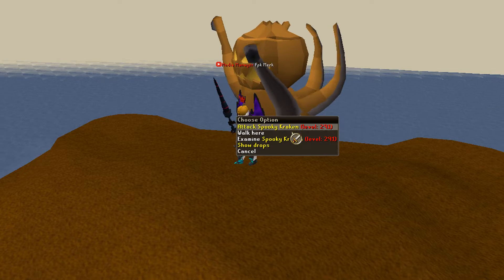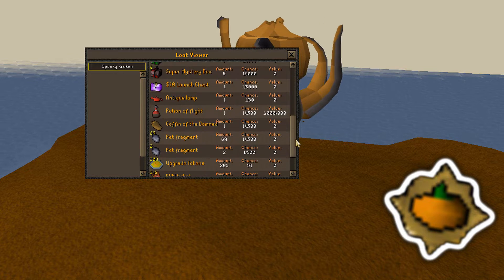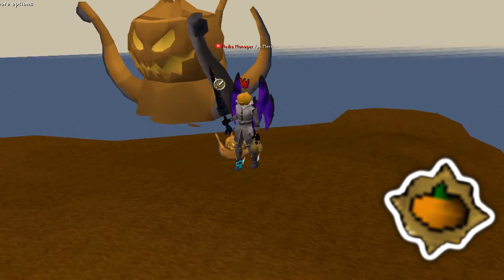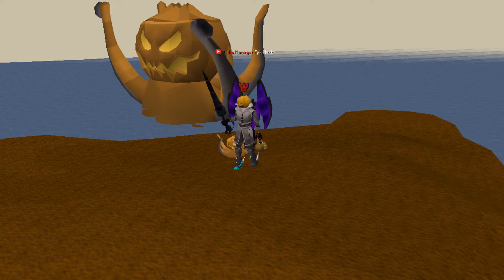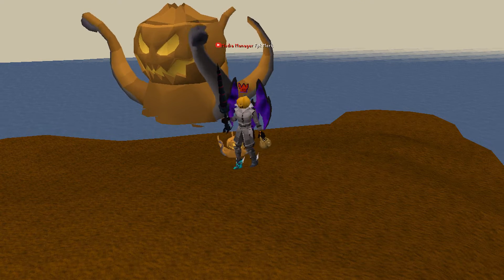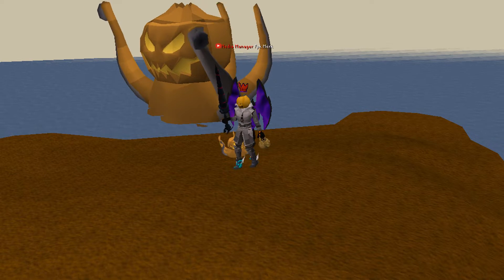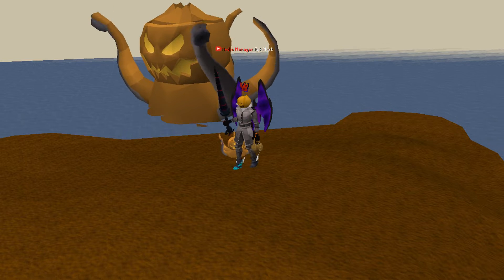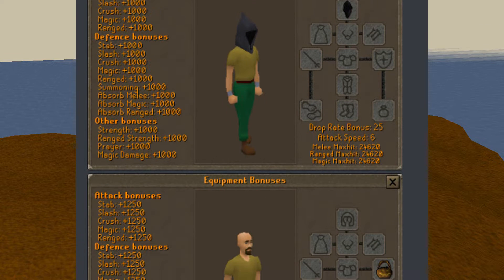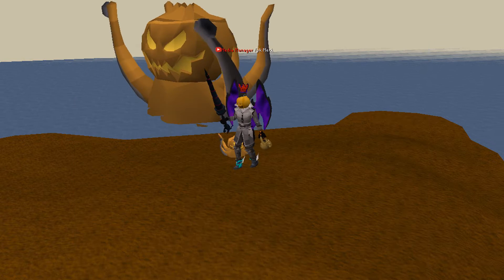They also added the spooky kraken. This boss can be accessed by using a spooky kraken token, and you can get these tokens from every NPC that you kill in game — the drop rate is 1 in 25. From the spooky kraken you can get items like the spooky kraken pet, Halloween basket, Grim Reaper pieces, boxes, and much more. These are definitely worth killing. By the way, the Halloween items are not only cosmetic but also give pretty good bonuses, so it's definitely worth grinding for them.